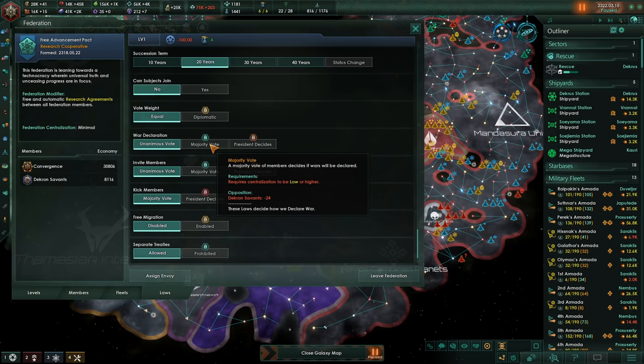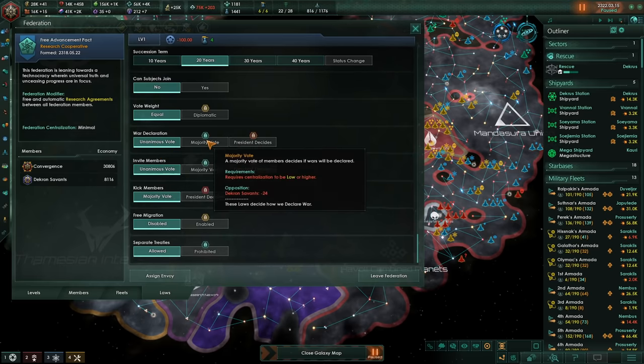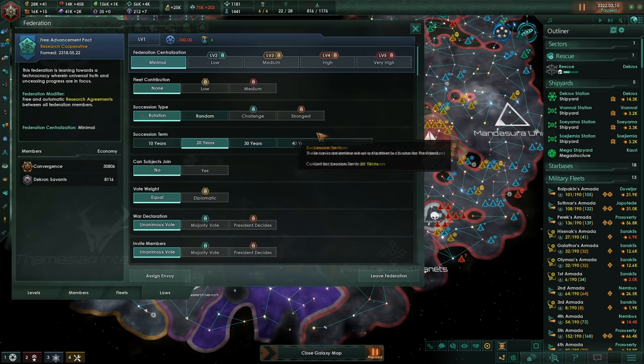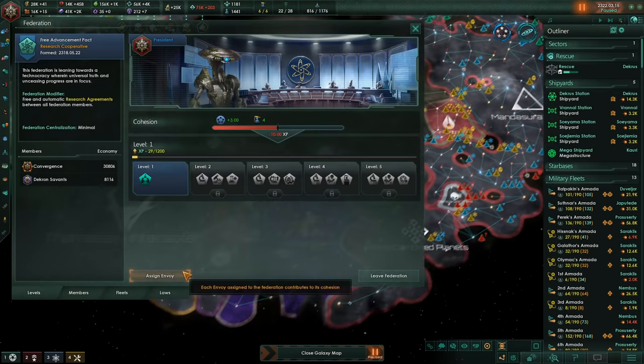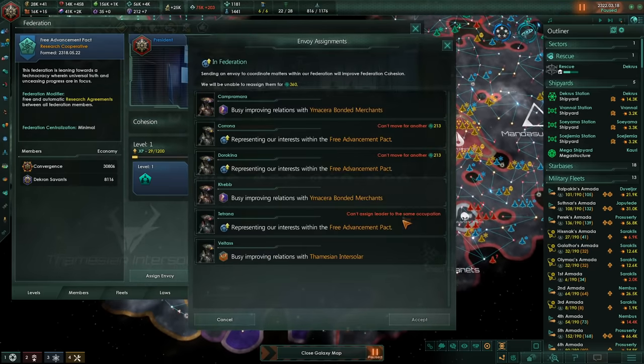If I send the war vote to majority, without it being diplomatic, would I still be able to declare war whenever I wish? Well, that really hurt our cohesion for a while, but definitely worth it.